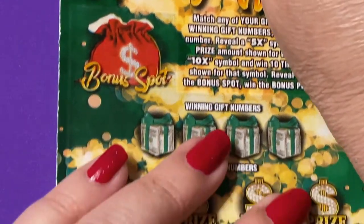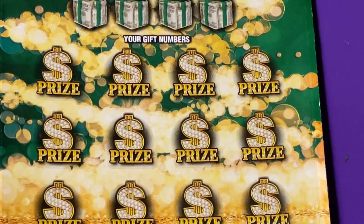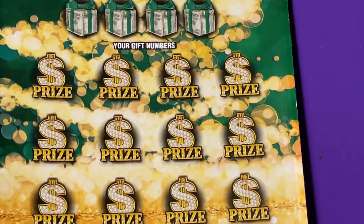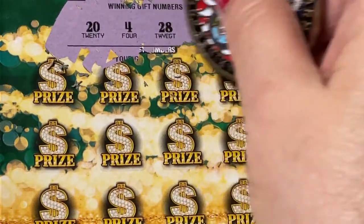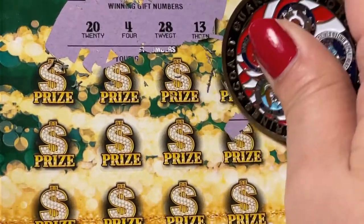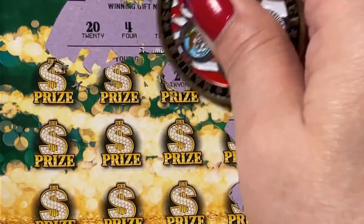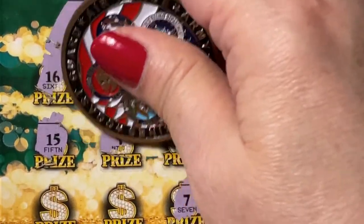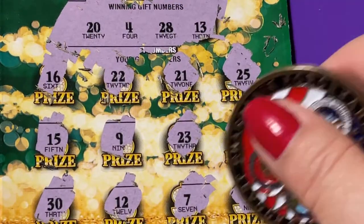Let's go to the five dollar Holiday Winnings. I think Florida just likes to keep our money — I don't think they like to give it back to us. We're on ticket number 18 — that's my lucky number, let's hope it's a lucky ticket! We need 13, 28, 4, and a 20. I see 25, 18, 19, 21, 23, a 7, 22, 16, 15, a 9, a 12 — one off — and a 30. So nothing on the numbers.